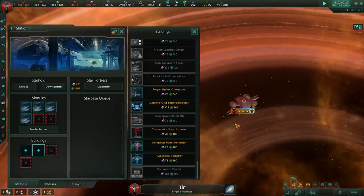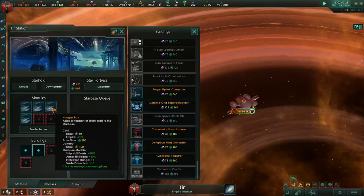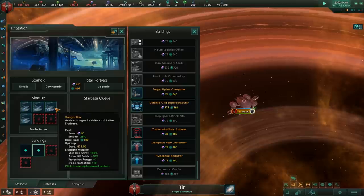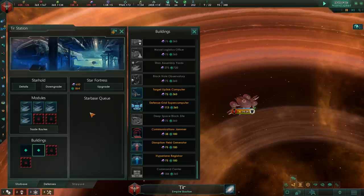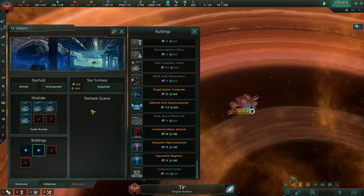At this point in the game, once you have the Starhold, any sort of fleet will be able to knock it down relatively quickly. Once again, the quadratic wizard versus the linear fighter — the starbases stop being good after this point.